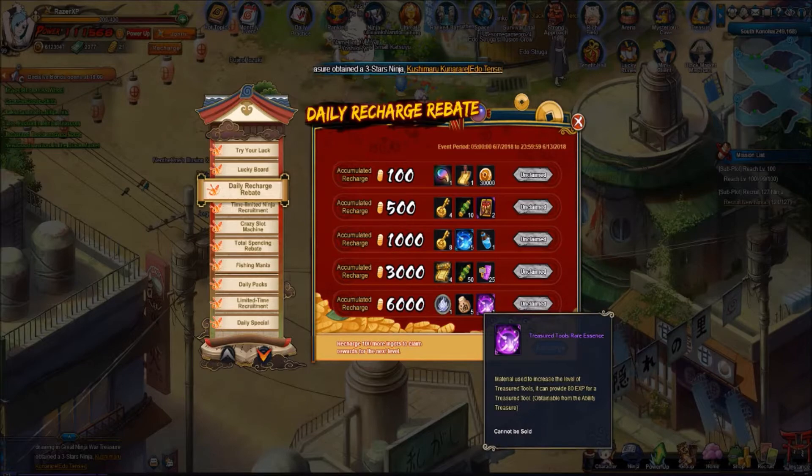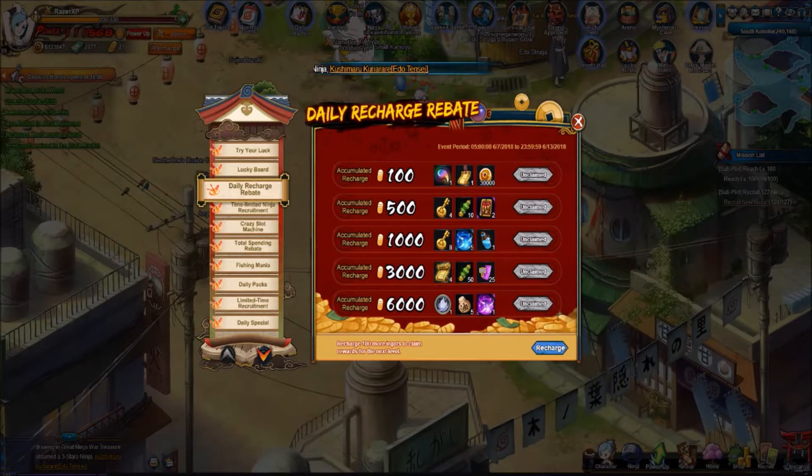There's also Treasure Tools and Rare Essence — you get one of those. Keep in mind if you recharge the full 6000 you get all the stuff from every tier below it too. So if you recharge 1000, you'll get the 500 and 100 rewards as well, and so on and so forth.